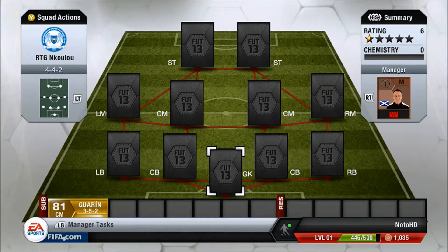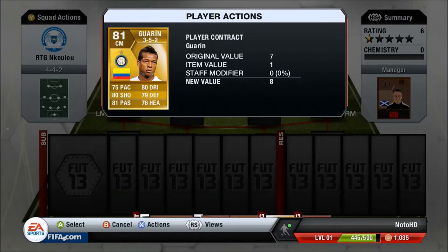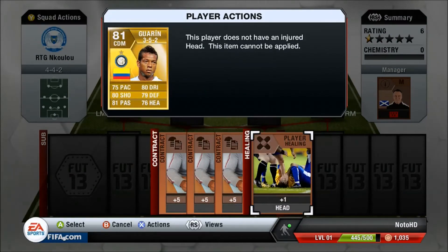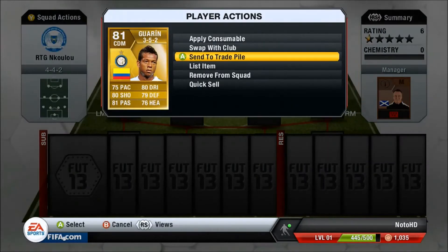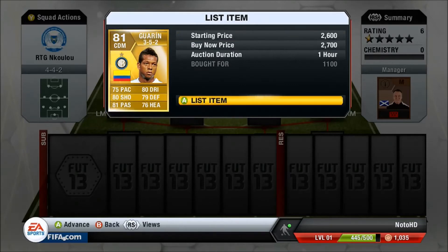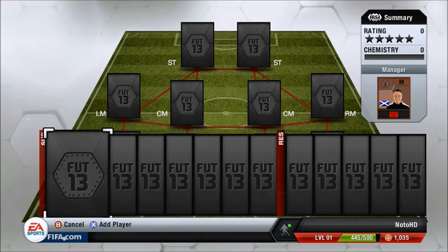We bought this Guarin in a centre mid position for $3.5k and we're going to be putting a centre mid to CDM card on him, which we bought for 400 coins. We're going to be selling him on for $2.7k, so we're making a good profit on him.